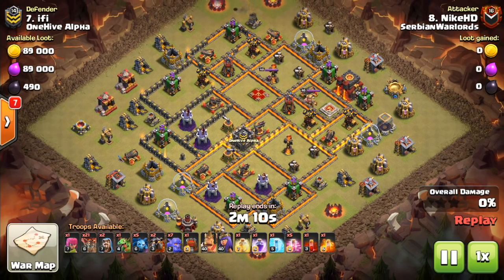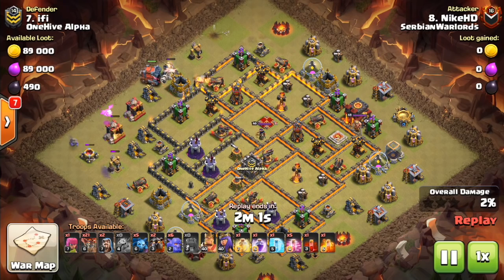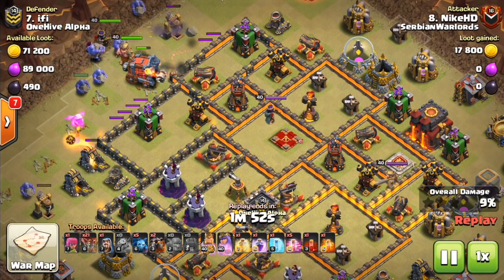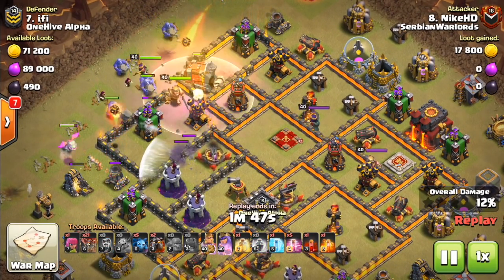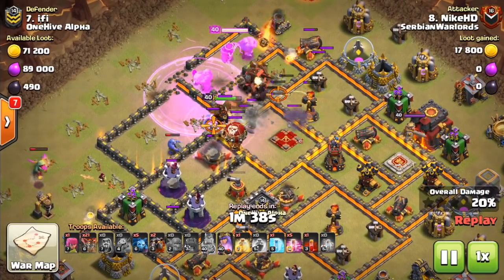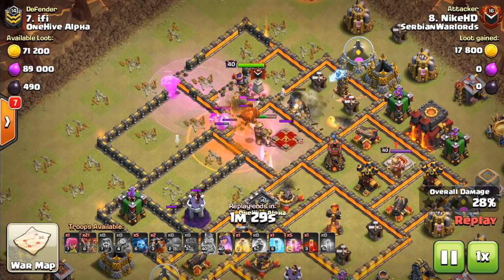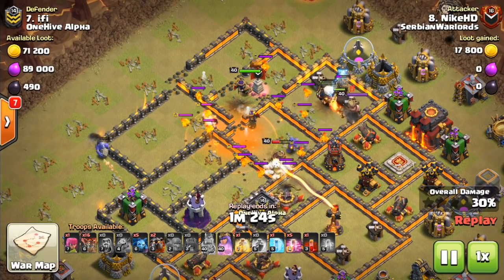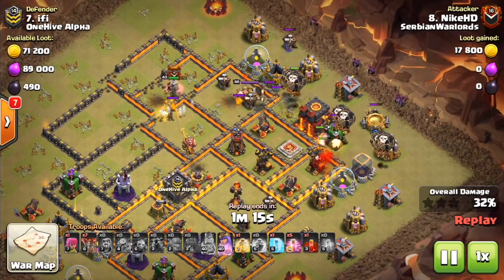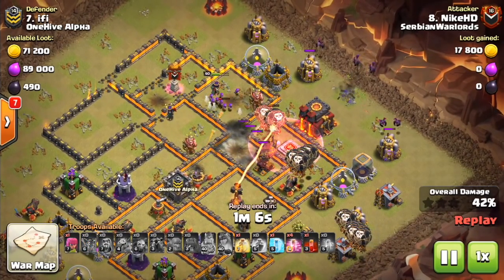Alright, one more attack — this is Nike HD from Serbian Warlords. This was a Laloon attack with a ground-based kill squad, so the Wall Wrecker was used very nicely, sent in at an angle so it targets the Town Hall through the walls he wants opened. Inside are a bunch of Giants. Like I said, Giants aren't usually the best choice — in this case they tank for the Queen a little while, but a lot of the bowlers had died by the time the Giants came out. The tanking is done by the Wall Wrecker, and after it goes down you want DPS — bowlers or Valks — coming out.